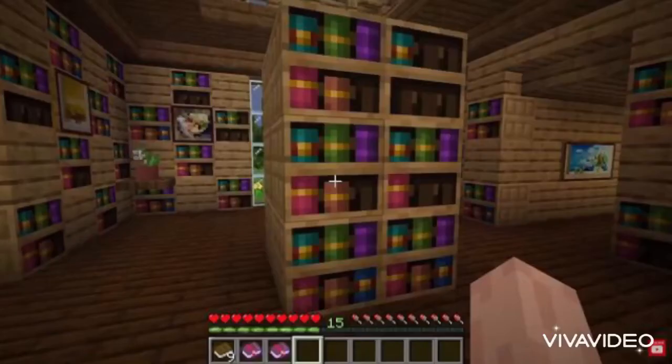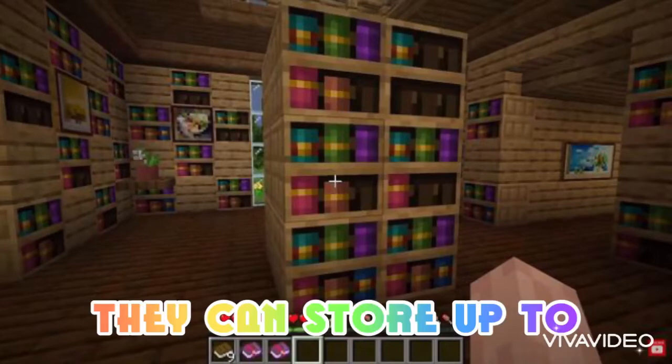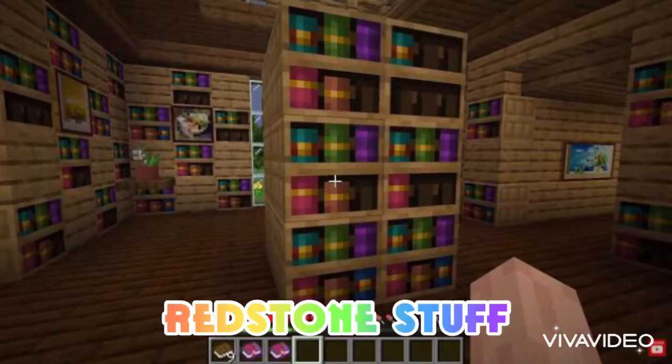Seven more default skins. Chiseled bookshelves, which aren't just for decoration — they can store up to six books and players can put in and remove both regular and enchanted books. They can also be used for some pretty cool redstone stuff.